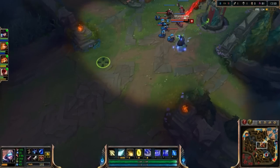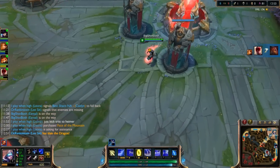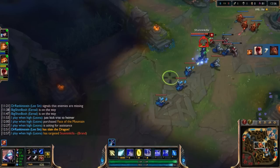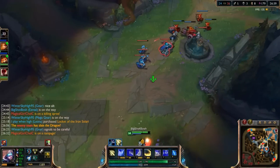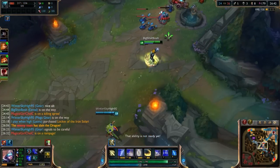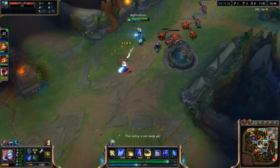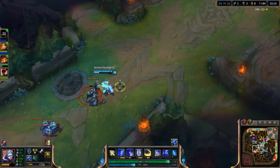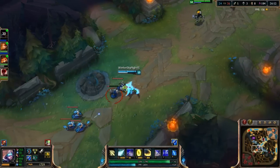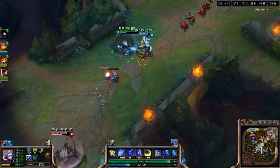The pros about blue Ez are that he's not limited like other standard AD carries who have to stand in the back and wait for someone to peel for them. He has self-peel and he hits really hard. See that new item in the five spot — that's what the Tear turns into. There's Muramana. Toggle it on and off with five and you do crazy amounts of damage. Blue Ez wants a ton of mana and that's exactly what Muramana brings.